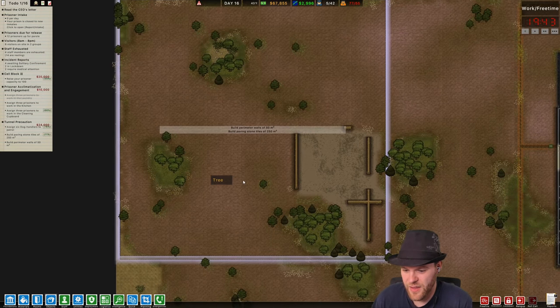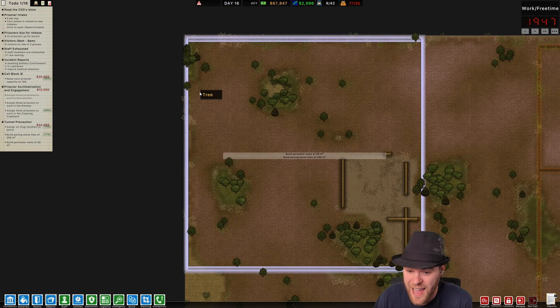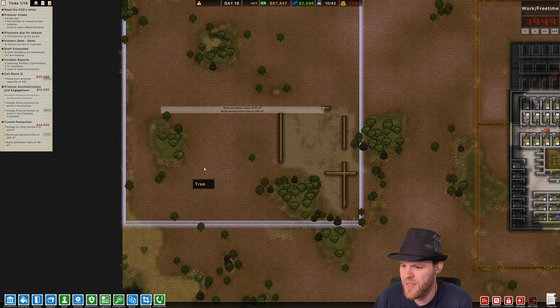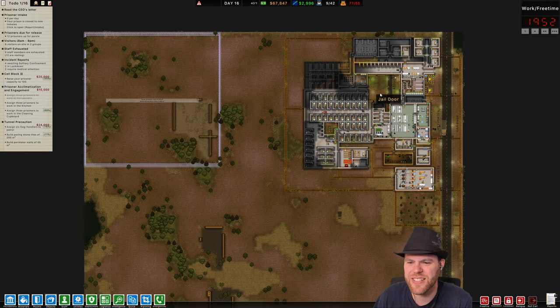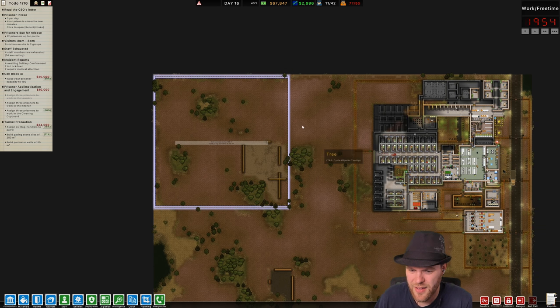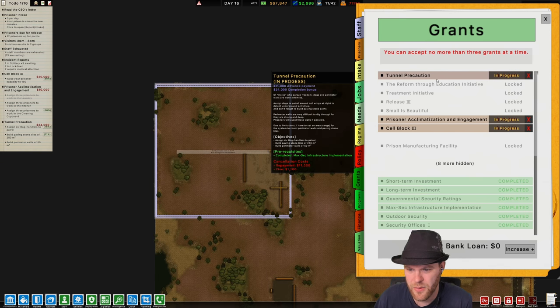Off you go. What is this? Whoa — this is where I have to build it. Wait, hold on — this is the place I have to build it? This can't be. It's not actually gonna tell me to build it here, right? It just needs to be this big — how does this work? I'm not building walls there. I don't care if it is a grant, I'm not doing that.